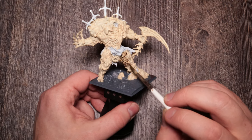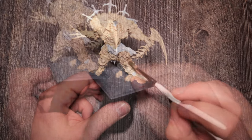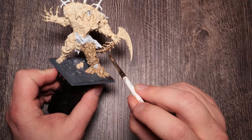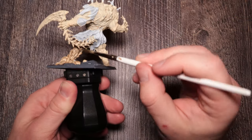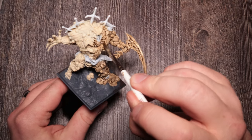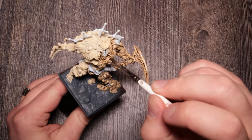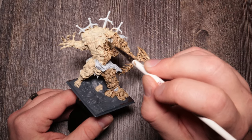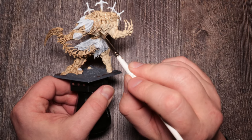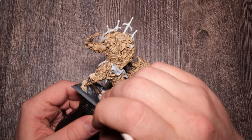Agrax Earthshade all over it. I do bone pretty much one way: bone color, then Agrax Earthshade, then bone color again. Normally I use Screaming Skull; this time I did Flayed One Flesh. I'm going to have a little more variance — a longer-time-dead bone white, a little more bleached-bone kind of thing. Just have a nice big brush and go to town. Agrax Earthshade isn't even going to hurt that base much because you're going to put oil on it anyway — it pops out the texture so much, it's insane.